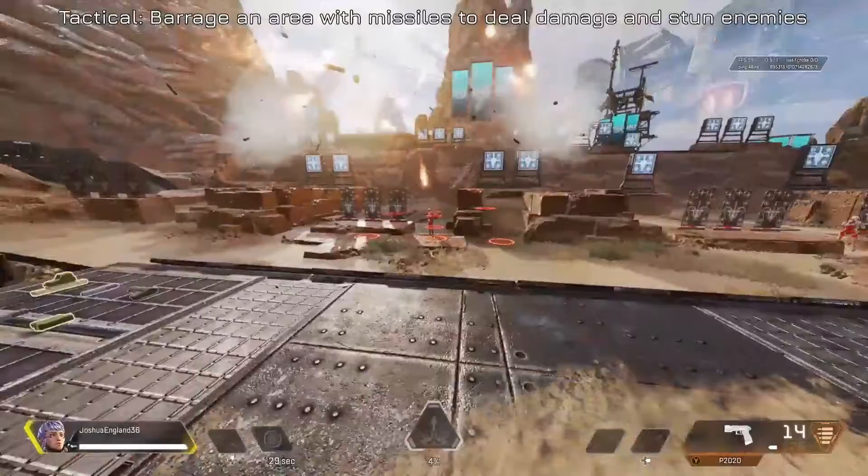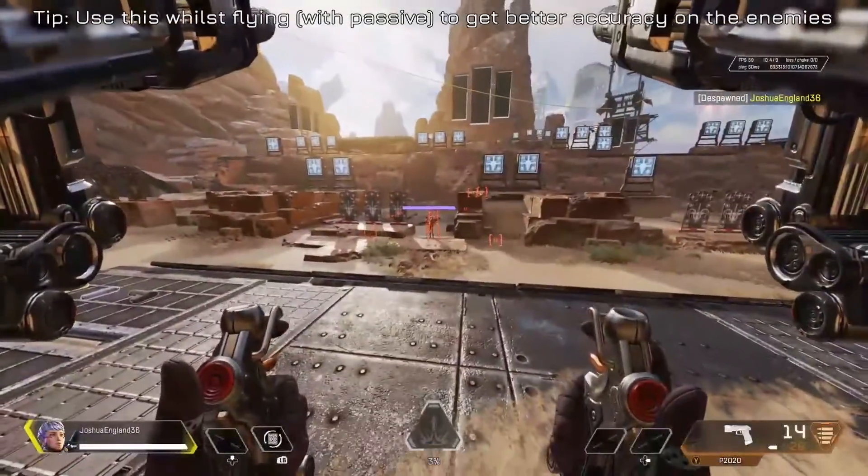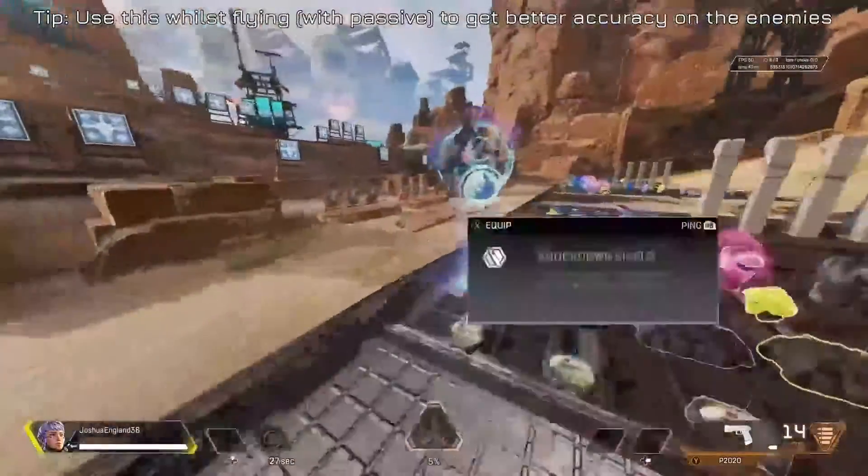We have the tactical: barrage an area with missiles to deal damage and stun enemies. Use this while flying with the passive to get better accuracy on the enemies so you can see them better.